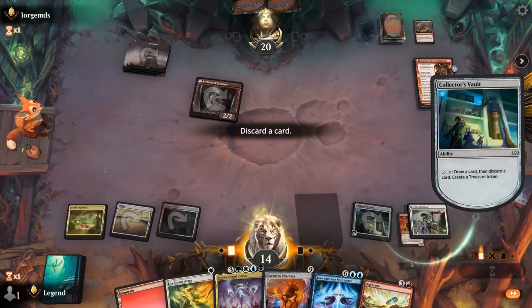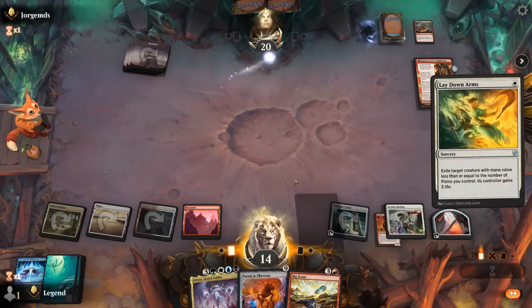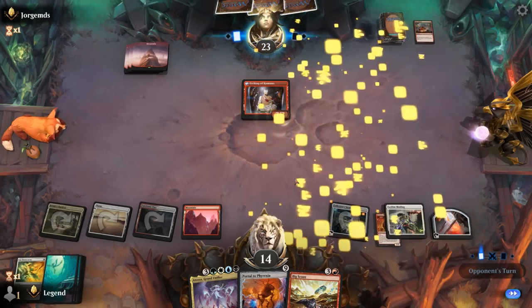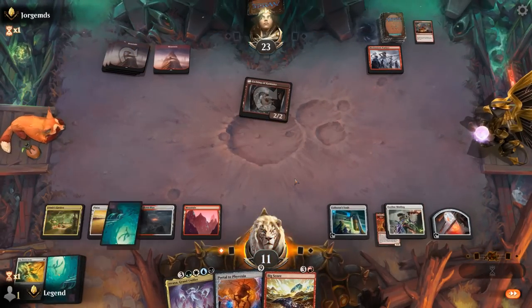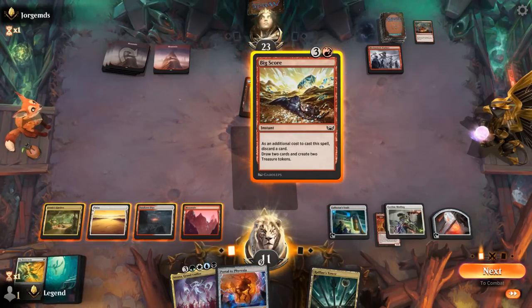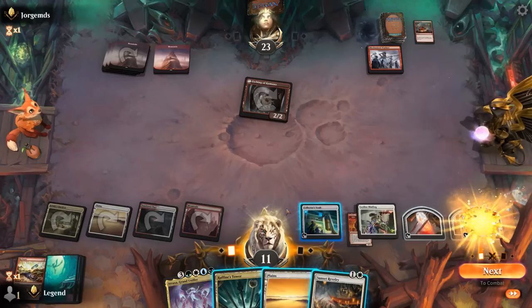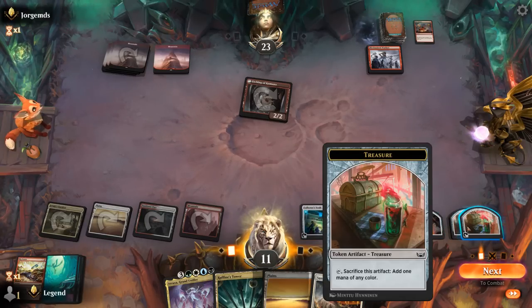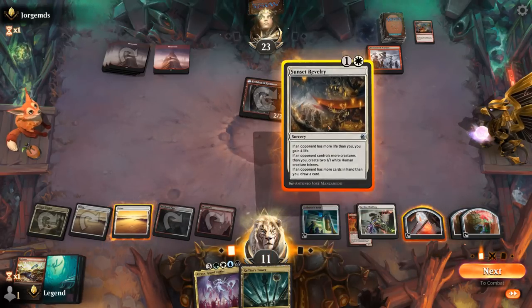Found a Bigscore instead, and we can Lay Down Arms the Etching. Next turn casting Bigscore would set up an Atraxa on the following turn, but we can hope to top-deck one of our 5-mana sorceries. Just a Rafine's Tower, so probably main-phase Bigscore, discard Portal, in case we draw another Lay Down Arms. Revelry is not bad either — if I cast Revelry after playing Plains, I would still have two treasures left, which is enough to cast Atraxa. So this looks okay to me.